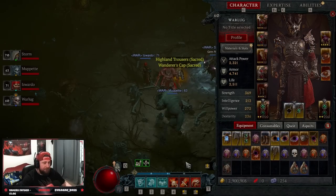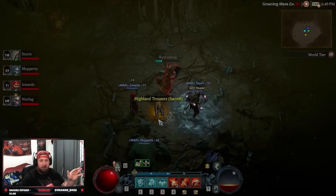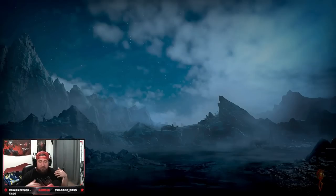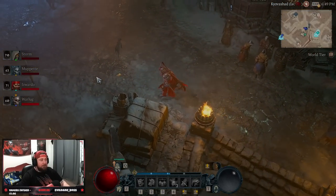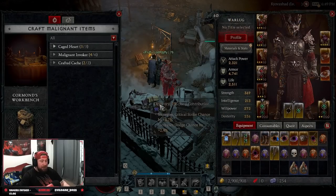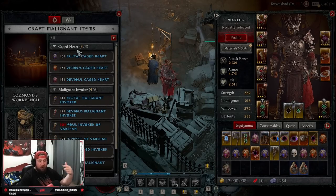We got some more really good malignant hearts and that completes it. We're now able to fight the Echo of Varshan at any level in the game. All we have to do is go to the table, create invokers of Varshan, and make whatever world tier you're at. The biggest reason for all this is because you're going to get a lot of gear, some good XP, and more importantly, the caged hearts. We got a lot of materials to craft caches and more invokers to fight him over and over again.